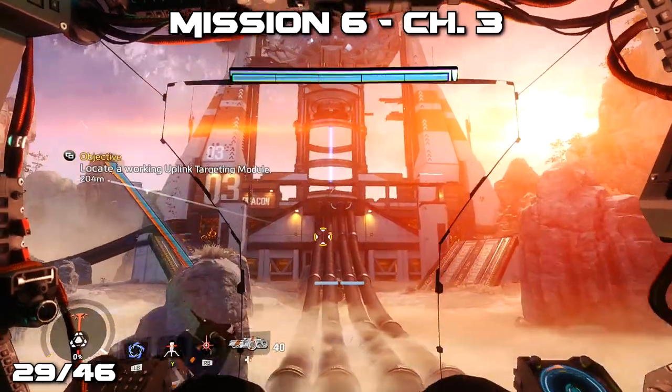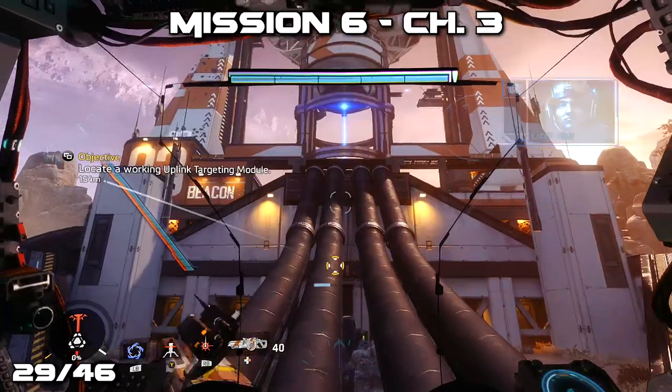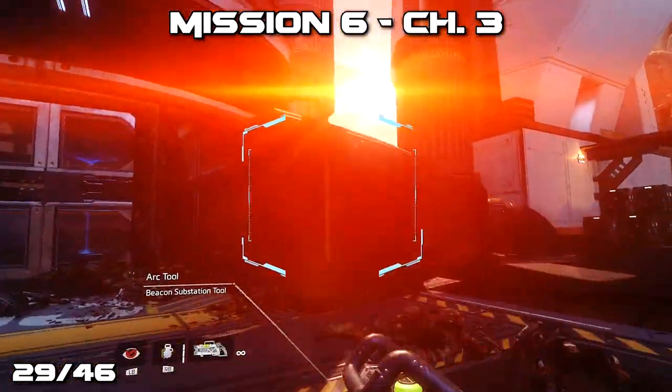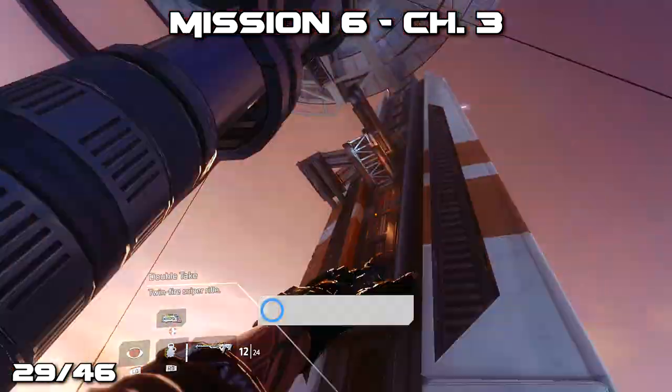Now we're in chapter 3 of mission 6, where we're going to be accessing a dish and doing a whole bunch of stuff, back into the area where we kind of started the mission. As you approach this large structure, disembark out of your Titan and then climb to the very top of the circular structure in the middle in order to grab a pilot's helmet.